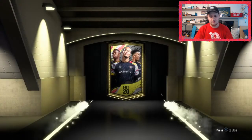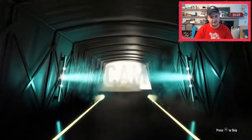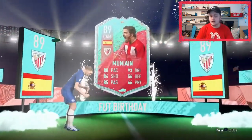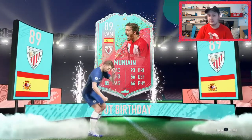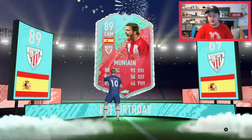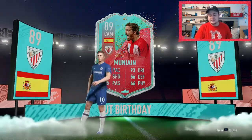Here we go, it's opening now. It's a FUT Birthday — Spanish CAM — is that Muñain? I personally on my account am very happy with this card. I really wanted to try this guy out — I was going to buy him for last Weekend League but decided not to because I wanted to try another FUT Birthday card and he didn't link in my team. That is actually a bit of a result — I'm definitely going to play with him next week.